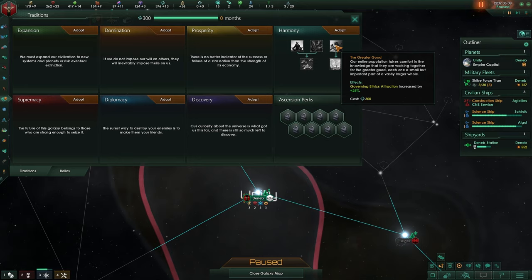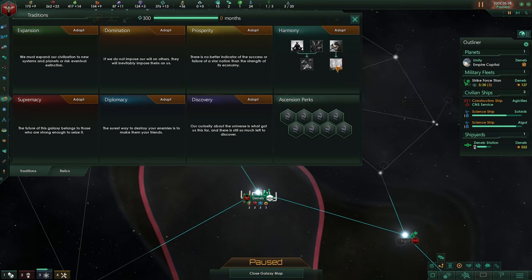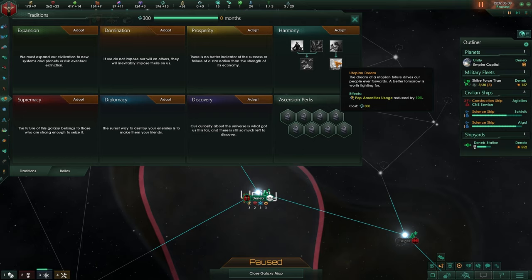Ship building speed is increased by 33% and ship firing rate is increased by 50% within your borders — this is defensive-wise quite nice. The greater good government ethic attraction: once you are getting larger and claiming other species, their ethic attraction will be 25% more in your favor. Population amenities is reduced by 10% — amenities is your pop culture, cafes, and so on that keep people happy.